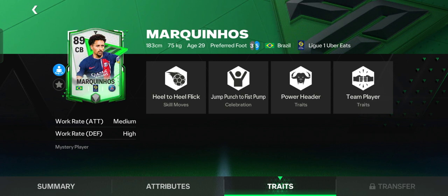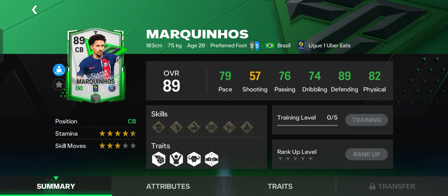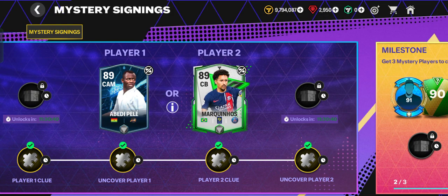Mark Inos has a work rate defending high, with very good traits for a defender — power header and team player. He's a Brazilian player who plays for Paris Saint-Germain, so he is a great pick.